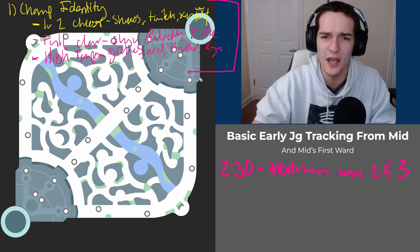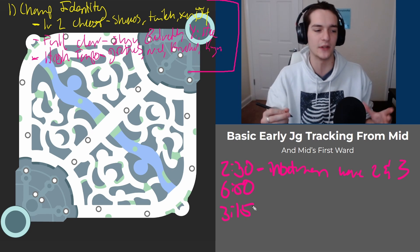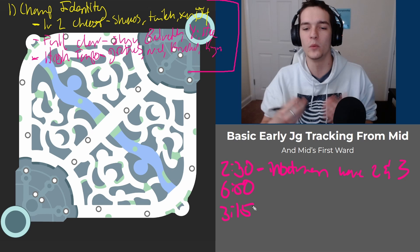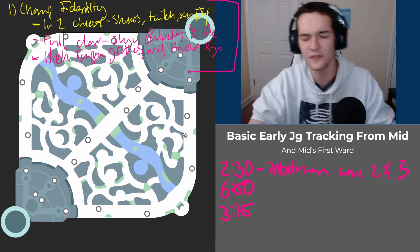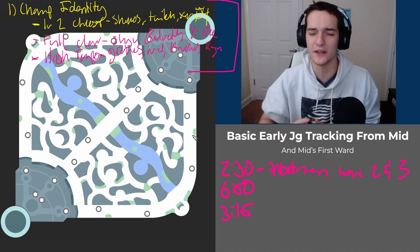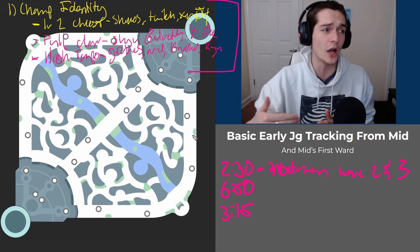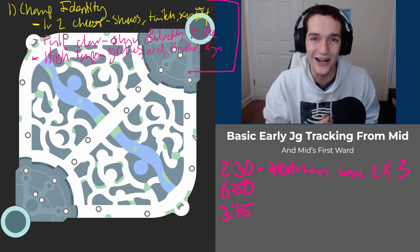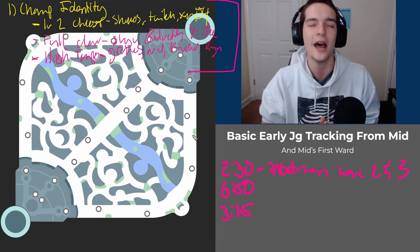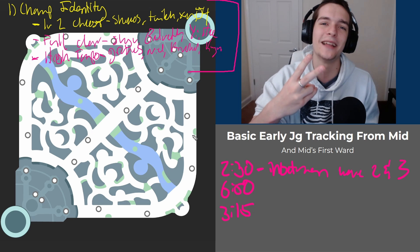To recap: understand what the enemy jungle identity is, know these timers — 2:30, 3:15, and 6:50 — these are the most fundamental jungle timers in the game. Make sure you're respecting where they can be at these times. This is very fundamental early game jungle tracking — if you're not doing this, you can just lose games to early ganks or early cheese. Thanks for watching, come back tomorrow, leave any feedback in the comments, have a blessed night.